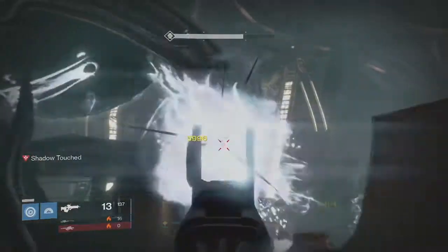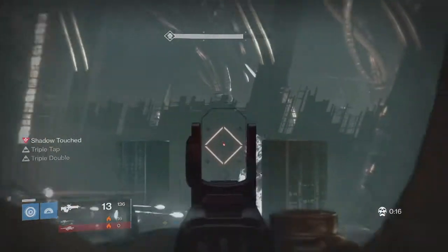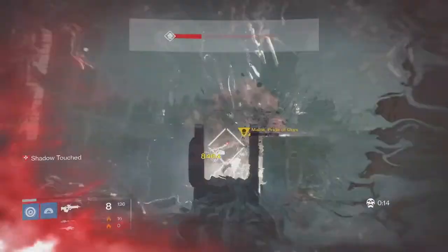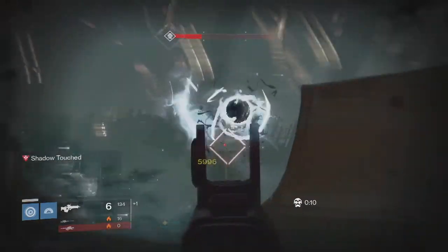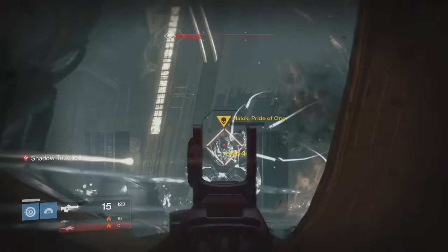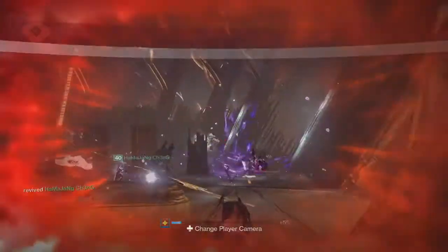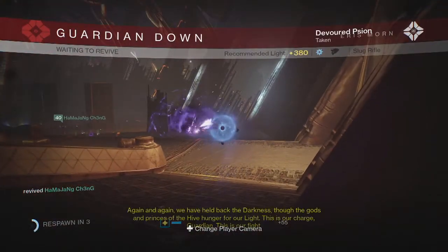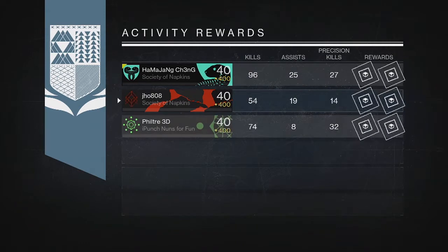What's going on guys, it's J-Ho bringing you a brand new video. Today I'm going to show you my Nightfall and Weekly Crucible loot from this past week on all three of my characters. This week's Nightfall was the Blighted Chalice Strike with Malok — pretty chill week overall, especially with modifiers like Small Arms being active. Let's get straight into my loot, starting with my Nightfall drops on my Hunter.